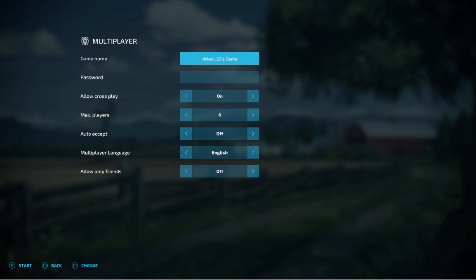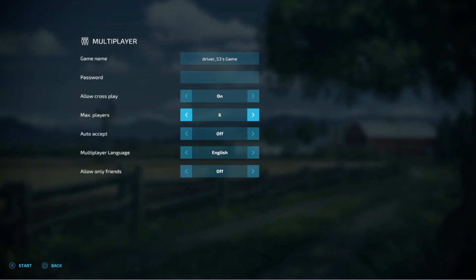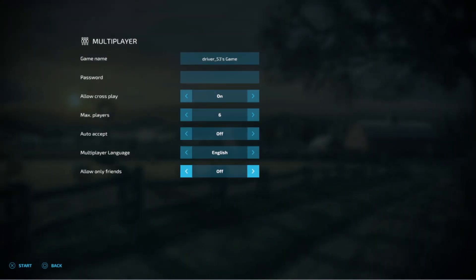This is another area where it differs from PC to console. First you can give your game a name, then set a password. Next, you need to decide if you want crossplay — in this example we do because we want to play with maybe an Xbox player and a PC player. For max players, this is where it varies: on PC I can select all the way up to 16 players, but on console I can only do 6, because my machine is actually hosting the game. If you want a cross-platform game with more than 6 players, you're going to need to set up the game through a PC — that doesn't have to be you, you can have a friend with a PC set it up and you just join. For Auto Accept, I have this turned off because I want to know exactly who is coming into my game. You can also see Allow Only Friends — I'm going to leave this turned off because I want to screen players through my Discord.